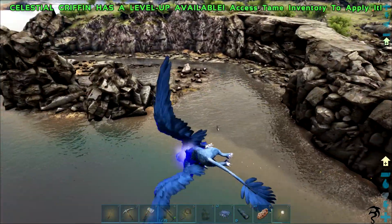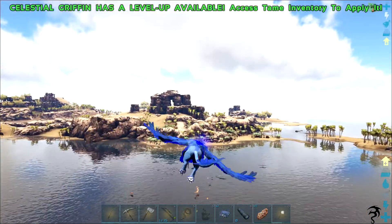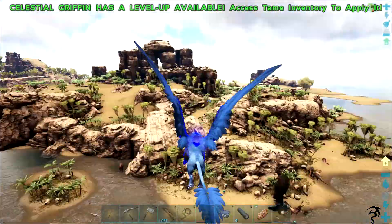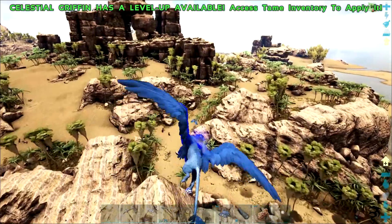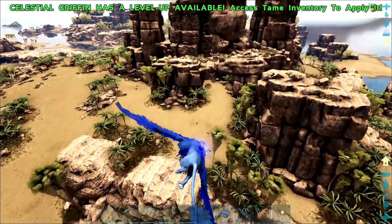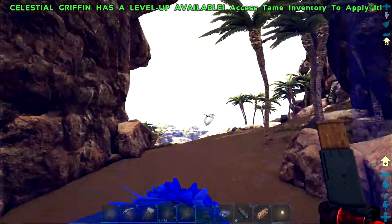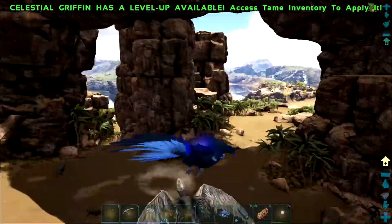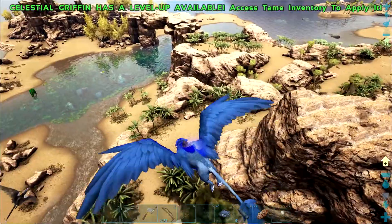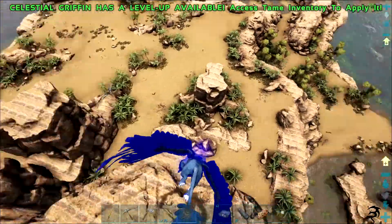Let's fly back out to this little deserty island. From what I understand there is an area out here that's supposed to be modeled after the Tasmanian desert, which is in Australia, and the famous Tasmanian devil — which is now extinct — was from there. I don't know if this is that area or not, but check it out — this is awesome.